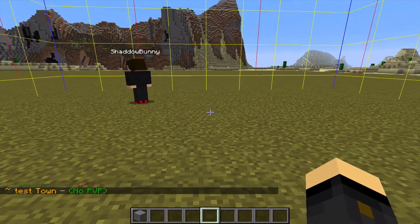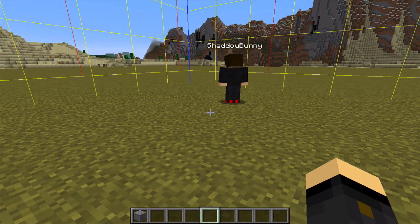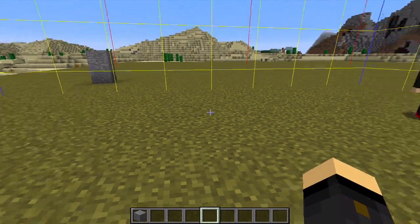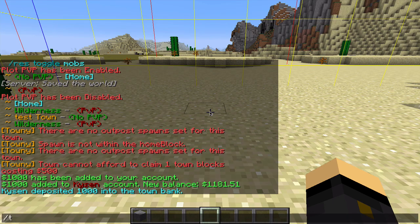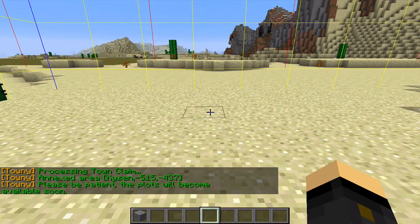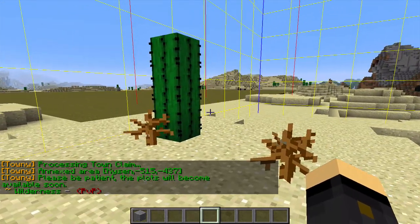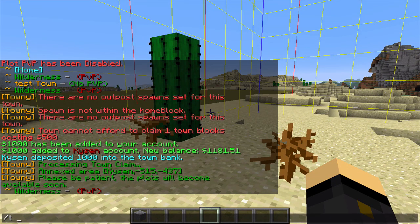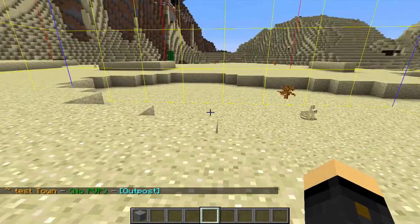That covers the basic commands for the town. To recap: it shows you how much a town costs, how to put money into your town, and how to expand your town. If you want to do an outpost — a claimed area that isn't adjacent to your existing town — just do slash t claim outpost. It comes up in chat confirming it, and although you're not right next to your other claimed areas, you're still able to claim it. To get back there, the command is slash t outpost.